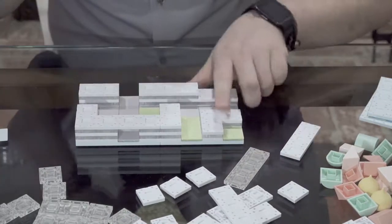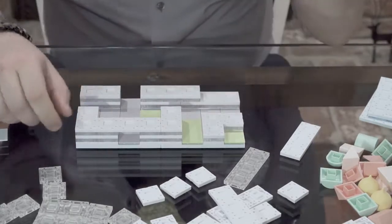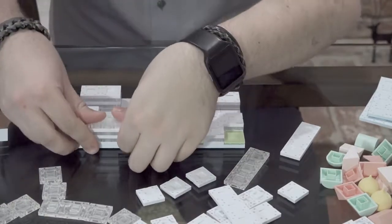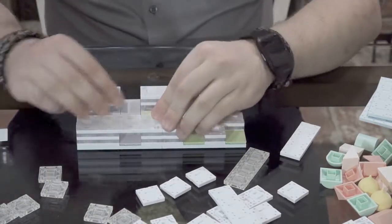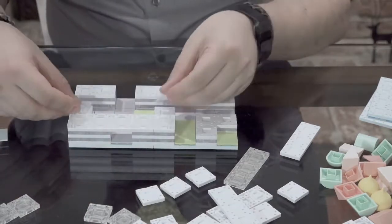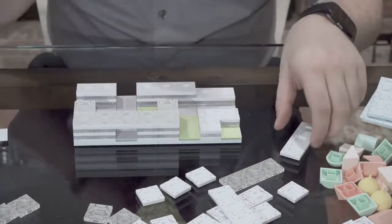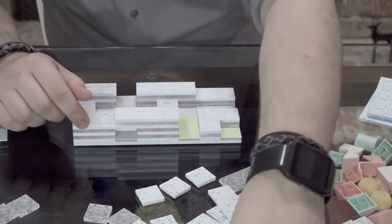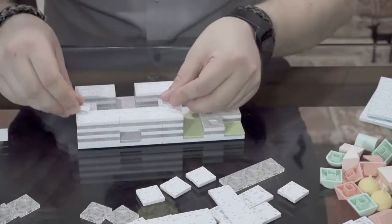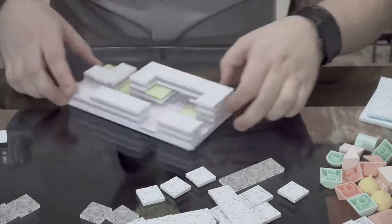Let's make this building a little taller — get a three piece and place that across. We'll have a two piece right here, and then place two of the one pieces to complete that U-shape. Let's place that across: a three piece, a two piece, and then two one pieces right here. That looks like a pretty nice office building — I wouldn't mind working there myself.